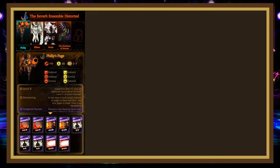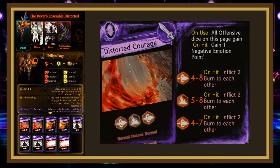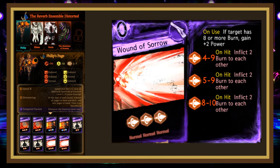His deck consists of 4 cards, not including the mass attack that gets added. Distorted Courage is a melee page rolling 4-8 pierce, 5-8 blunt, 4-7 pierce, with all dice inflicting 2 burn to self and target on hit, as well as giving 1 negative Emotion coin on hit. This page's base rolls aren't too high, so at the start of the fight most of your 3-cost bombs will beat it, but when his Tempered Passion is stacked it'll become harder, necessitating power stacking on your part.